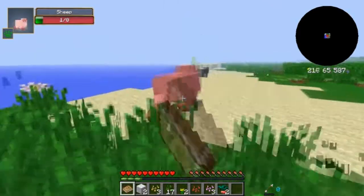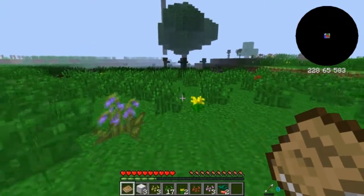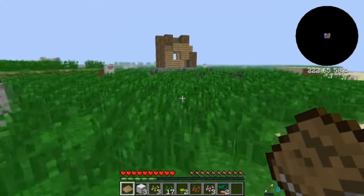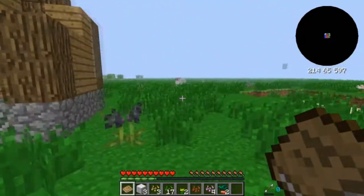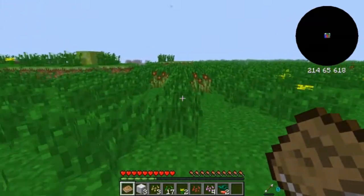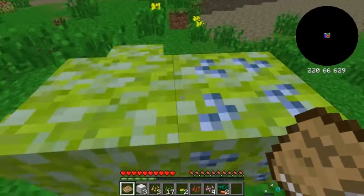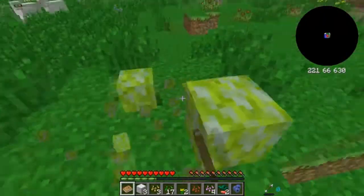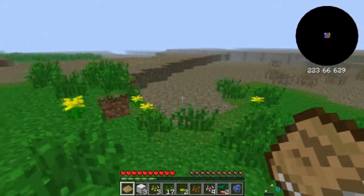There's a couple of cool mods in this pack — dimensional doors being one of them — and there's lots of nasties over there so I think I'll stay over here. There are quite a few mods in this: dimensional doors is just quite interesting but quite dangerous apparently, and better dungeons is in this as well. I'm just going to go forage for a little while and get a few bits and pieces.